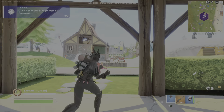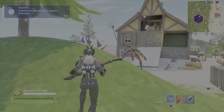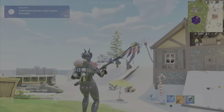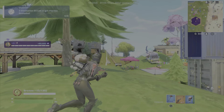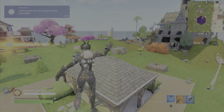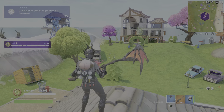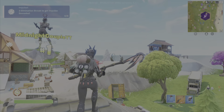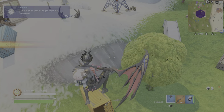So once you guys launch the map, you're going to come to the middle of the map. You'll definitely spawn in a different location than the one I spawned, so just make your way to the middle of the map. Once you're there, come on top and look for the yellow container — sometimes it looks orange, but just make your way over here.